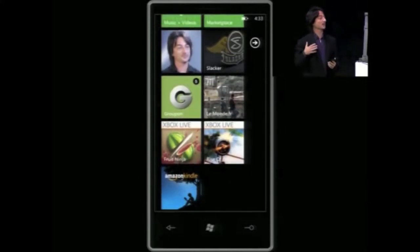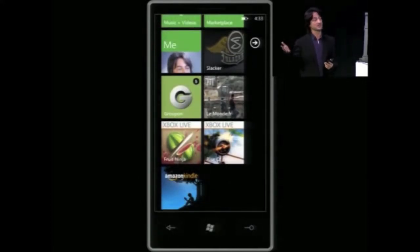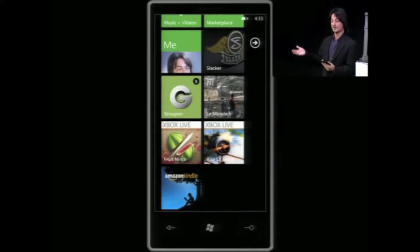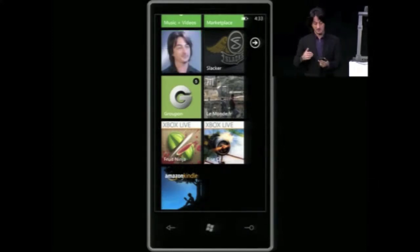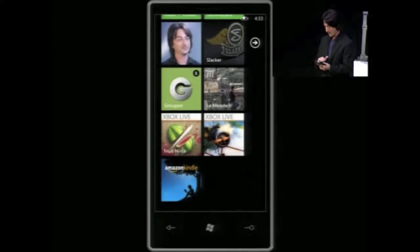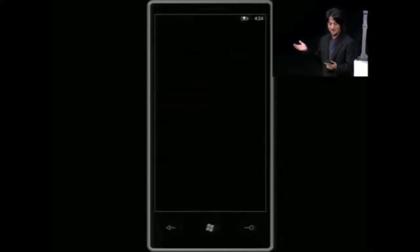When apps run in the background, if you're not careful about how you architect it, they can often spin and use the CPU and other resources so the battery is drained. What we're going to shift to is a multitasking approach that does the right balance of protecting the user's battery while letting multitasking happen. So I'm going to start up this demo by running an app.